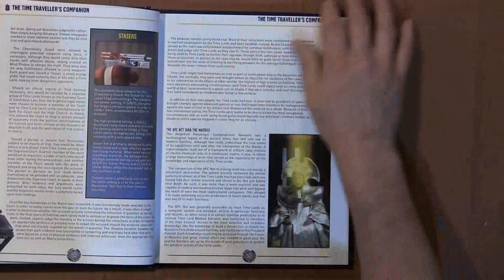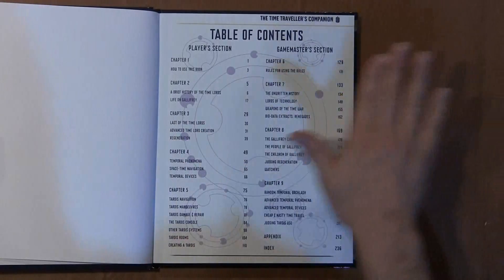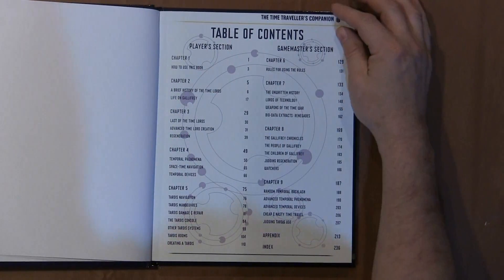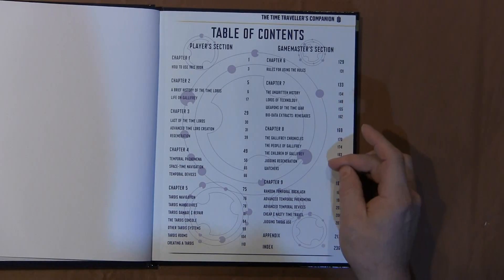Some of the new things that are in this book are mostly in the traits section, as best I can tell — I'm still very green when it comes to Doctor Who Adventures in Time and Space. Let's see here, what page is it on? Chapter 5, Rules, Unwritten History, Gallifrey.